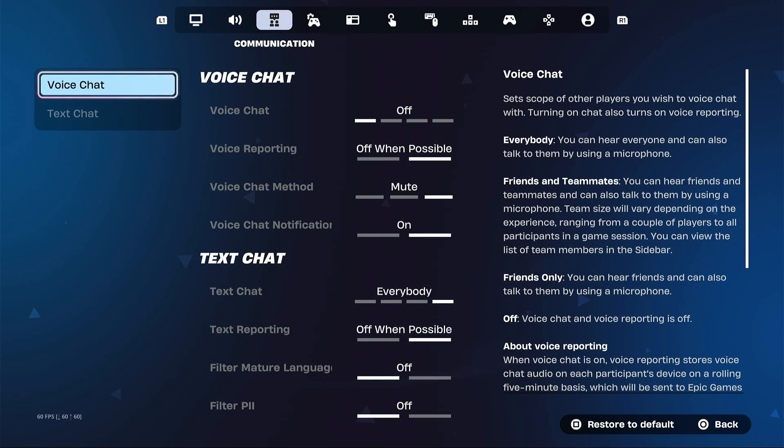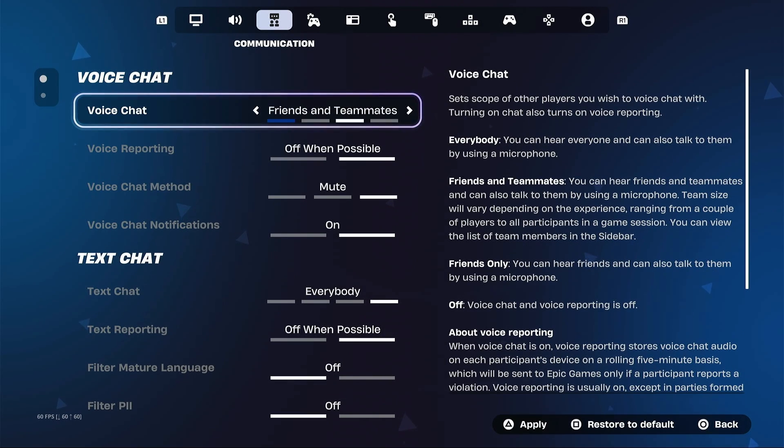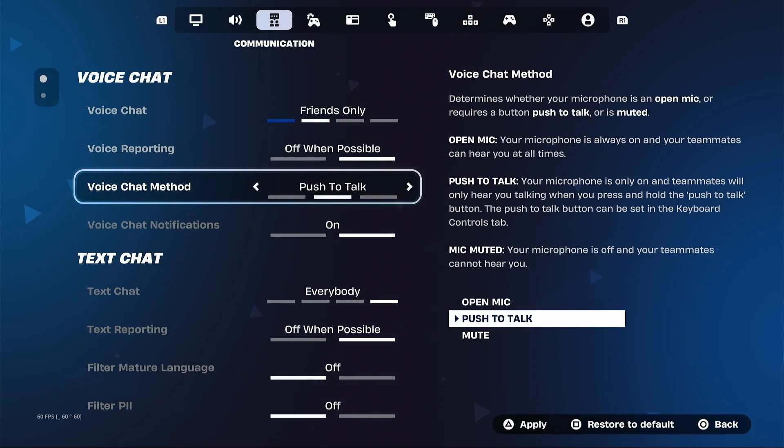Next, go over to the communication tab and look for voice chat. You can set it to everybody, friends and teammates, or friends only, depending on who you want to talk with. Then scroll down to the voice chat method and set it to open mic or push to talk. Go ahead and apply the new settings and test if it works.